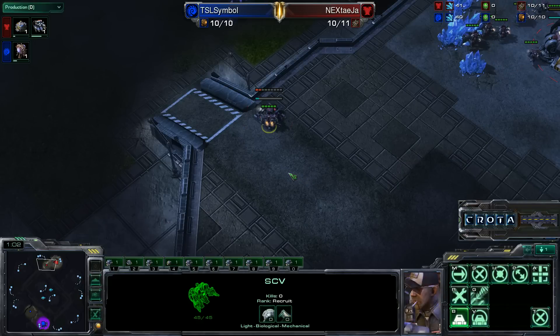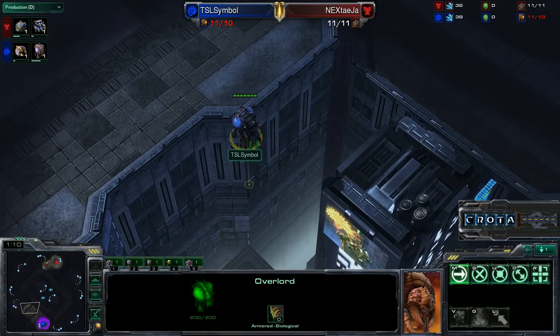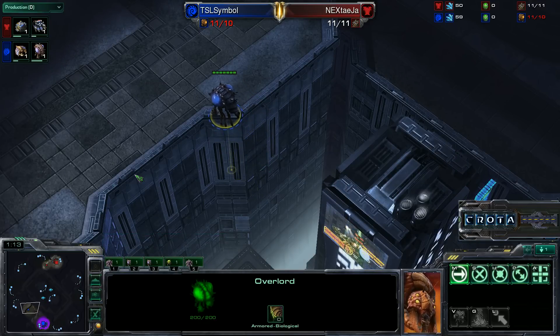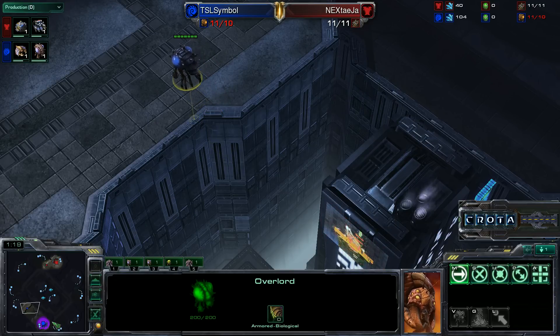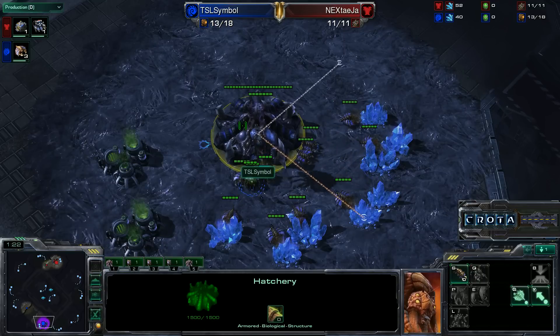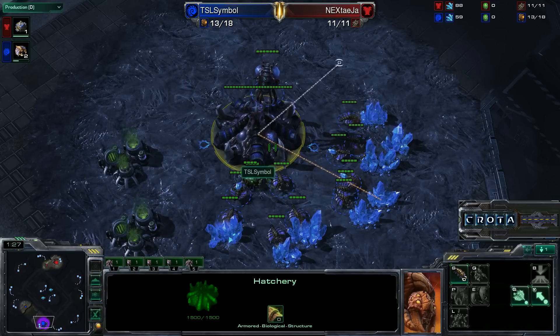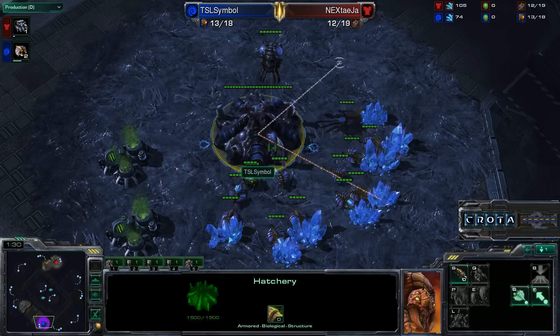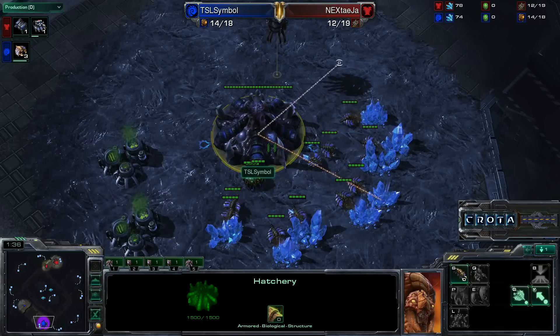Supply Depot being built on the front door — very common strategy. Symbol will quickly find out where his opponent is by process of elimination, knowing that you cannot have close ally spawns here on this map. These are cross spawns.